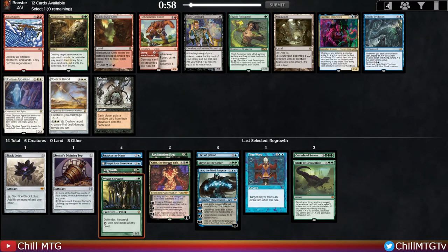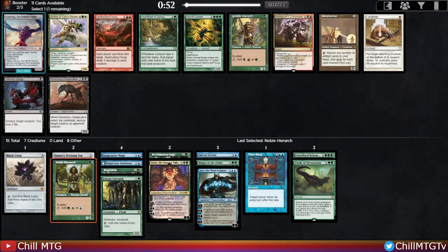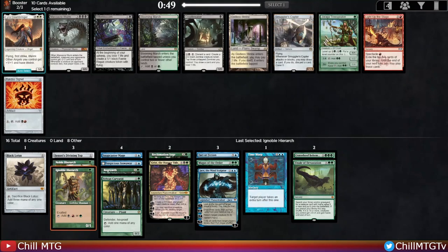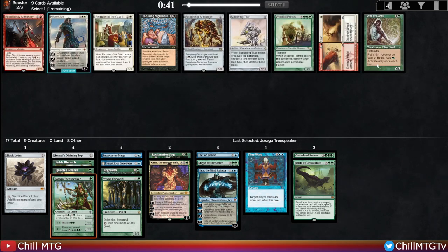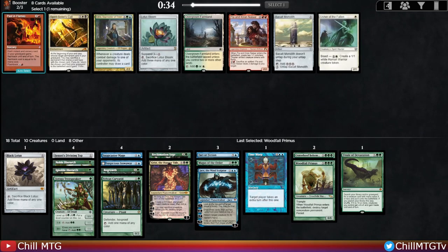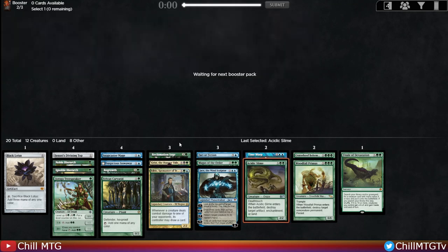Sylvan Caryatid is also a great pickup to fix our colors. Then we get Noble Hierarch, Breeding Pool, and Questing Beast — we have to slam the Noble Hierarch, it's just going to help us cast our spells. There's the other Hierarch for black as well. Another Elvish Tree Speaker — so this is why we picked up Craterhoof, because with Crater Hoof wheeling it means no one else is playing green and we're probably going to get all these nice juicy green one-drops. Woodfall Primus comes around — wall of roots isn't great, so we'll pick up Woodfall Primus, and Acidic Slime is a great add. Love that utility five-drop, especially with a Black Lotus that makes these five-drops so much easier to cast.